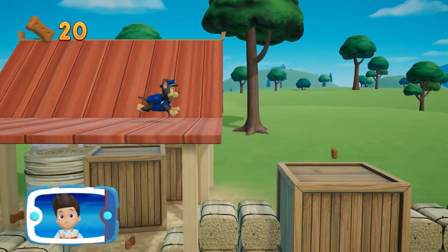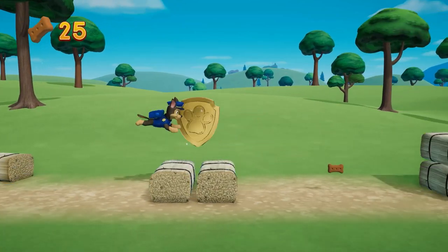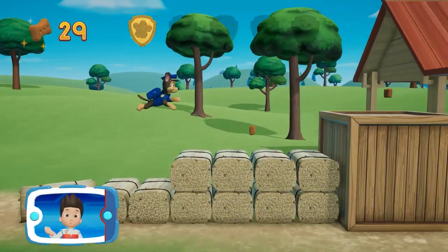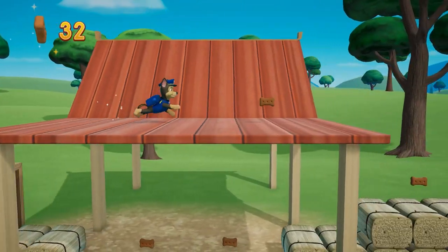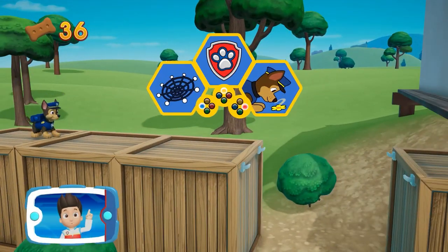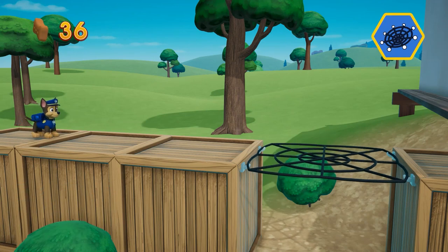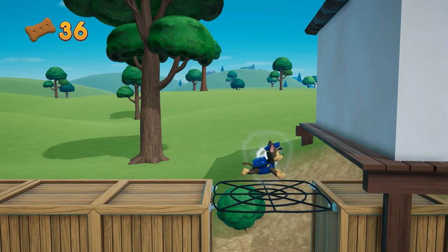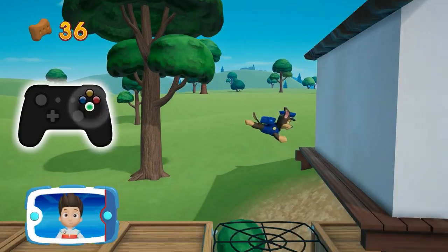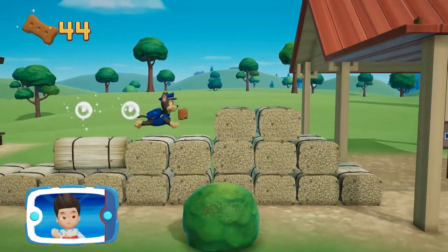Collect all the pup treats you find. I'm detecting a golden paw print somewhere nearby. A golden paw print — you got it! Collect all of the golden paw prints that you find. You did it! Press the A button. That's great! Keep collecting pup treats whenever you find them.